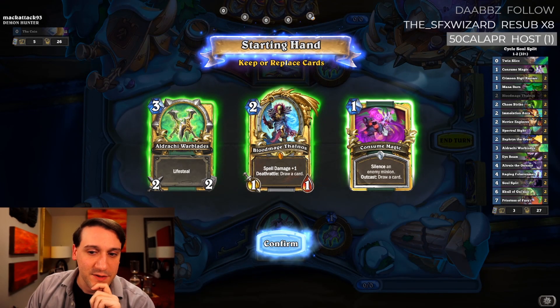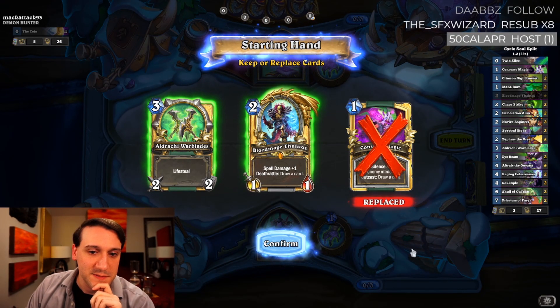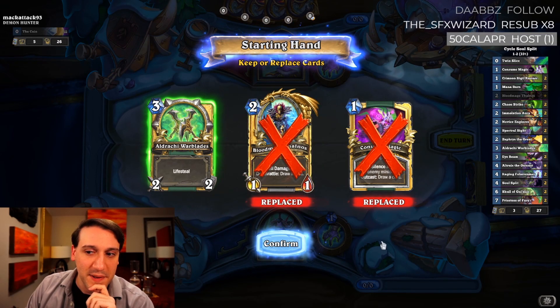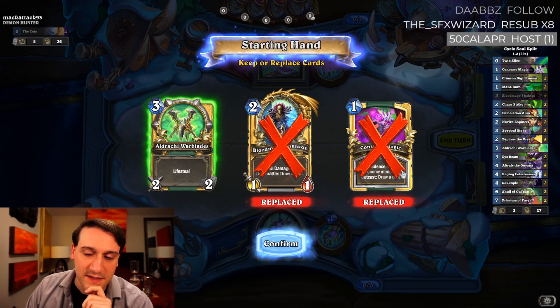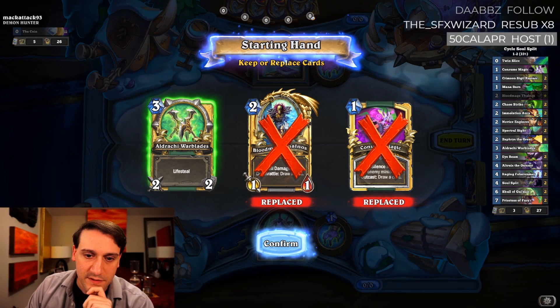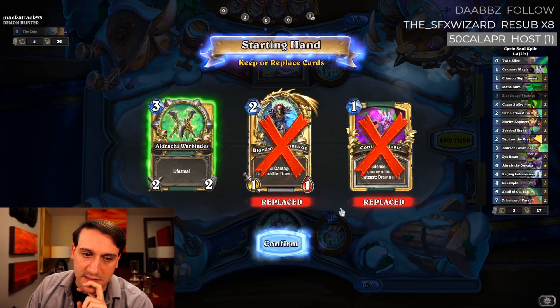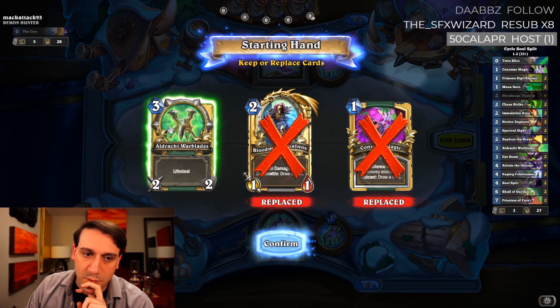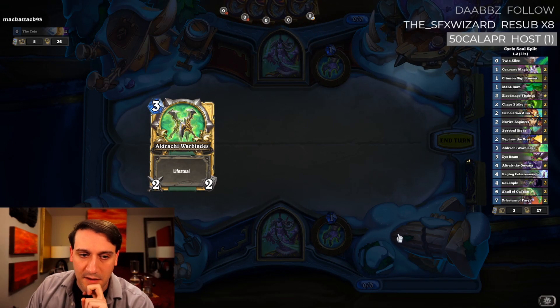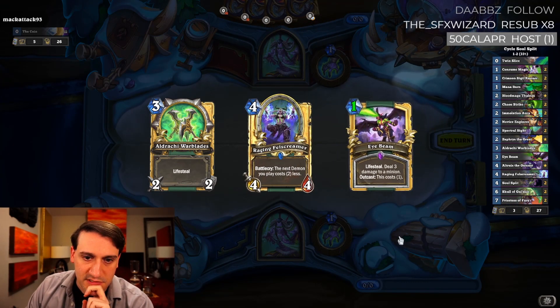Consume Magic — not in that location, especially against a Demon Hunter. Blood Mage Thalnos — not bad, but something a little bit more reactive. This will be great to pair with Immolation Aura a little bit later to help clear some stuff. If we had Immolation Aura in hand I would actually hold on to them. Aldrachi Warblades will allow us to deal with a Satyr, which is one of our first concerns.